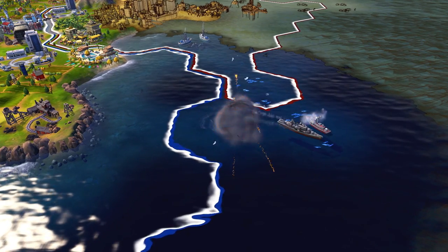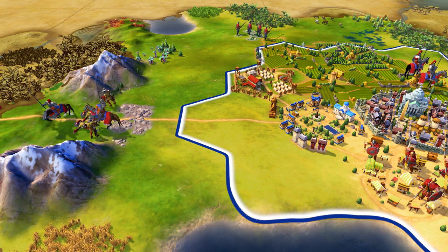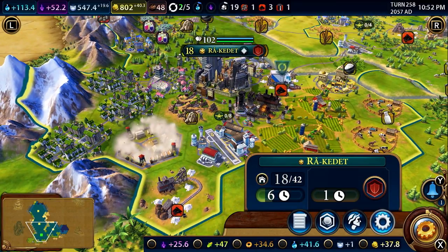Want to control the high seas? You'll need a harbor. Military lagging behind? Better build an encampment to make better units.